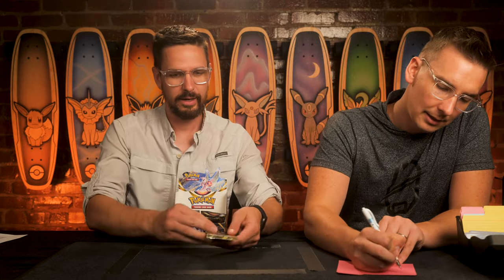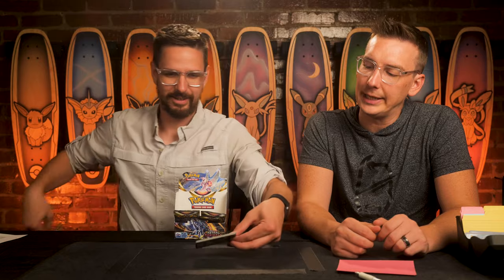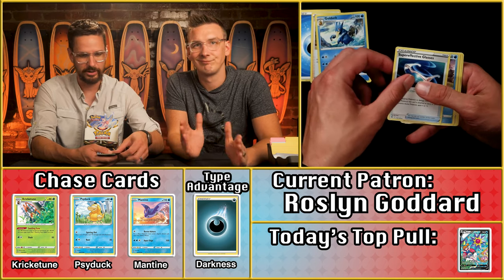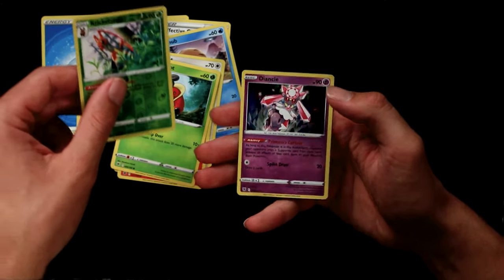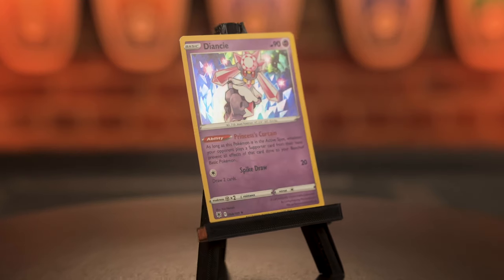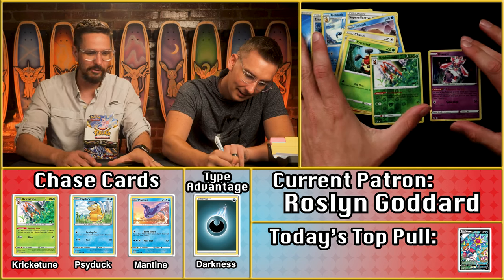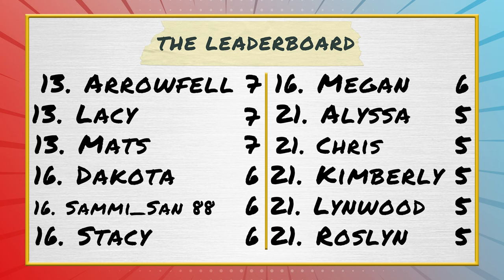Rosalyn Goddard comes in with two points. No dark energy. The pack has Ponyta, a Kricketot — and then the Kricketune! The first Kricketune we've seen all day — and it's a reverse holo! That's a point. Plus the Diancie, another competitive card coming in at $1.86, rounding up to two points. Plus the additional Kricketune point brings Rosalyn to five total for Astral Radiance. The rarest Kricketune of them all — a reverse holo.